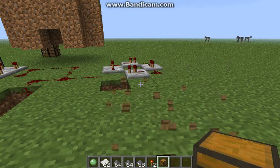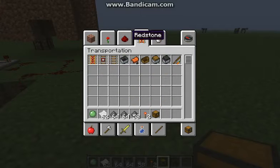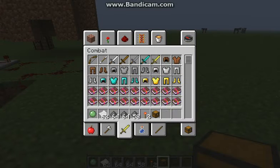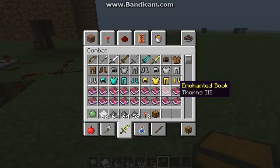That's really all I think they've implemented — oh, I almost forgot about the enchantment books! They've added books that you can find in dungeons. They've also added a new enchantment called Thorns. I seriously hate endermen by the way.